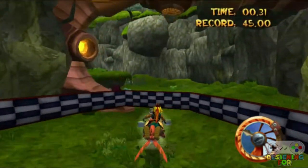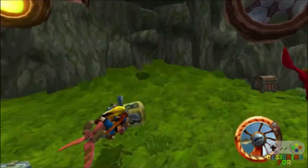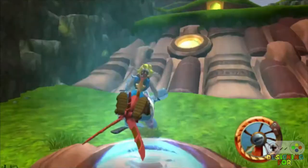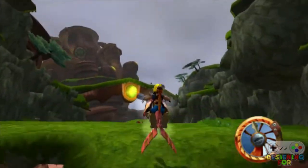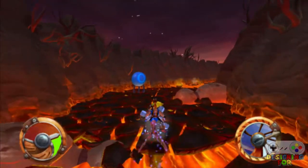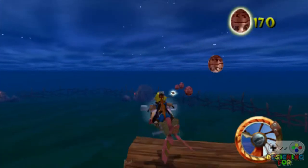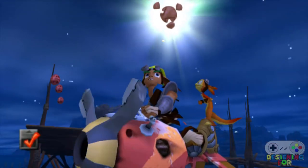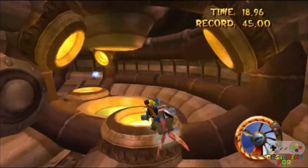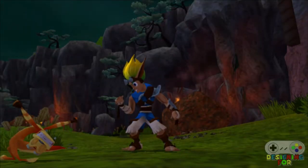Rarely is there a level with such a promising concept that becomes an absolute struggle in player control. The conceit of the level is that Jak controls it entirely on his Zoomer — a cool air motorcycle that goes real fast. The player just used it to avoid obstacles through Fire Canyon, may have played with it a bit in a limited area of Misty Island, and now gets an entire playground devoted to racing around and mastering its tight controls. It sounds pretty great.